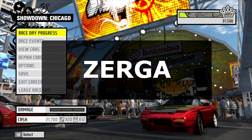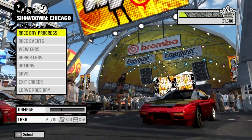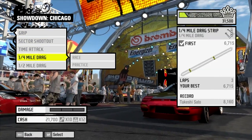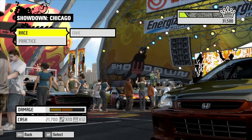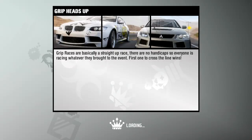Yo, what is going on everybody? Welcome back to another episode of Pro Street. Today we will continue the showdown of Chicago. Last time we saw that the upgraded Honda was pretty legit and it does its job if it spawns. Yeah, there it is. But today we will redo the grip race.